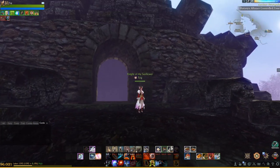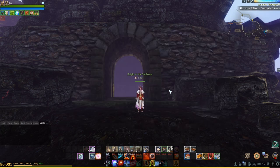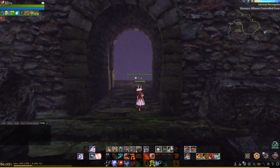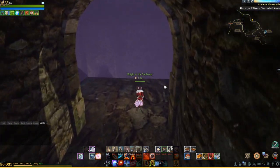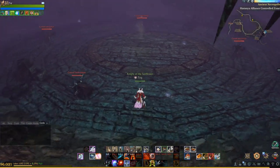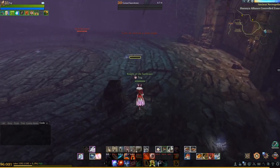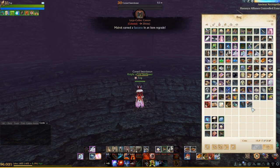Hey guys, here today to show you how to gain access to the dungeon underneath the Ancient Necropolis located in Silent Forest. Once you've made your way over to the Ancient Necropolis, we'll be visiting 5 different areas to fight mobs in order to obtain their cursed item drop. This first location should drop you the cursed armor piece. If the mobs do not drop it the first time, don't worry — their respawn timers are pretty quick so you shouldn't have to wait very long.